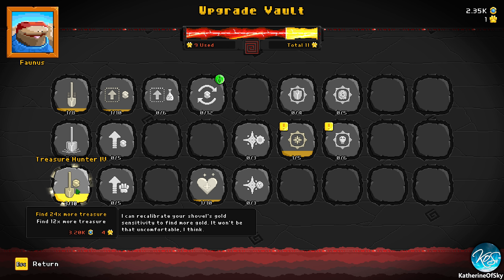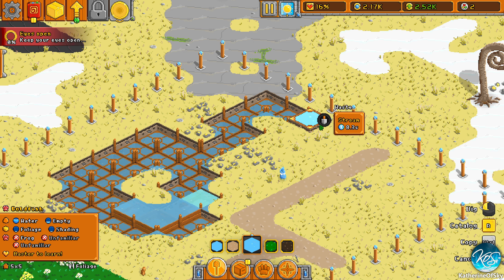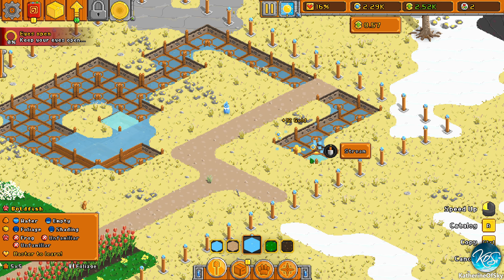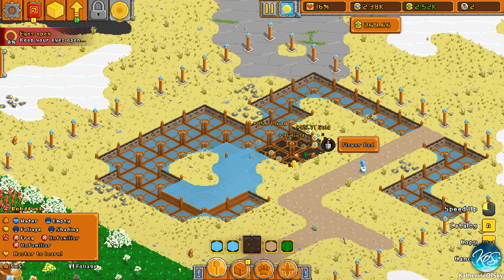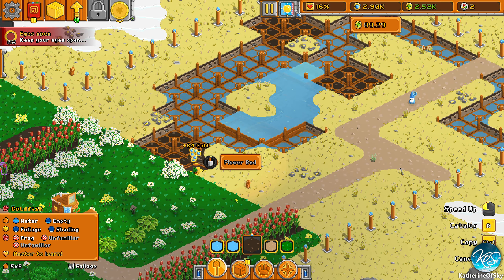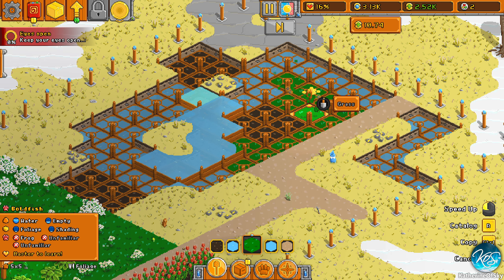I'm going to make it a big pond. Should I get more of that treasure hunting stuff — 12 times more treasure? That seems good. Let's make a stream too. I would love to make a bridge, but I don't know if bridges are a thing. Let's put a couple of flower beds in here — wow, 85 gold, that's pretty nice!